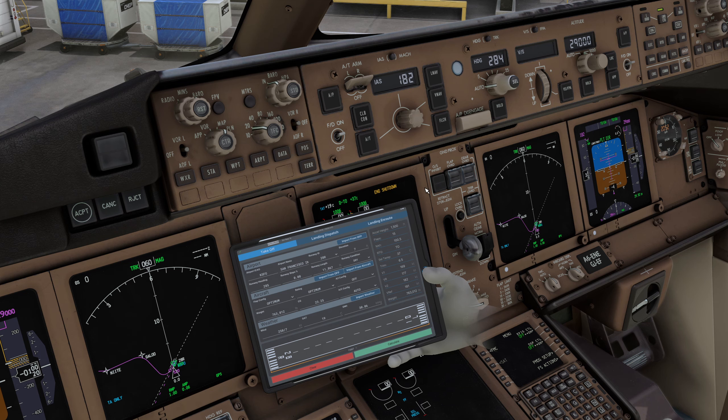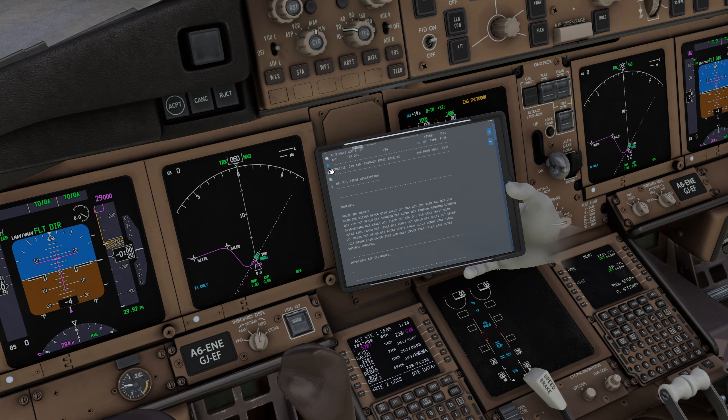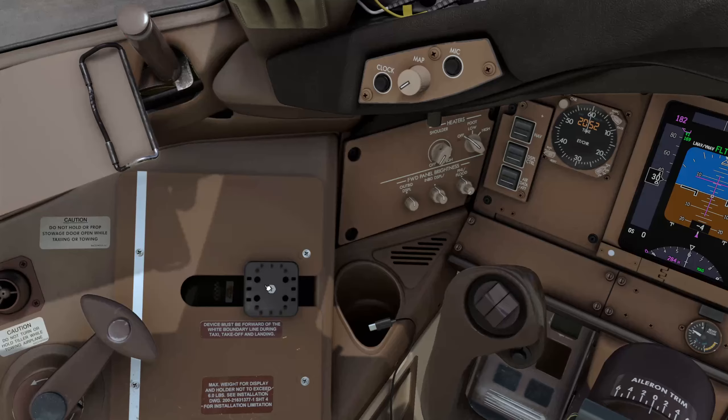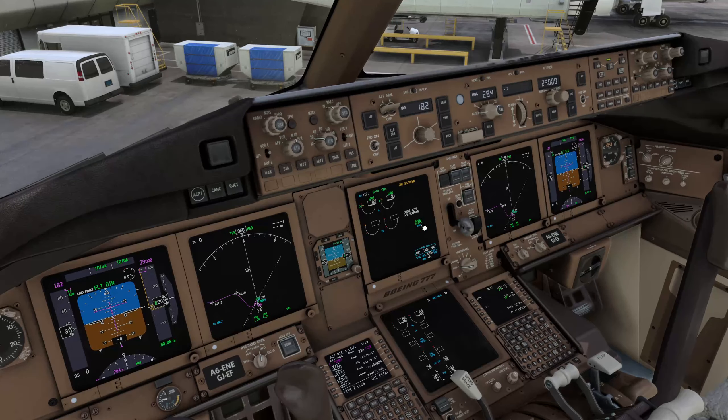Set your heading bug to your runway heading — I'm making it parallel to the runway, should be about 284. Set our QNH — 30.06 is our QNH. APU is showing as running; the only warning message is engine shutdown.